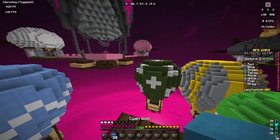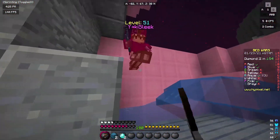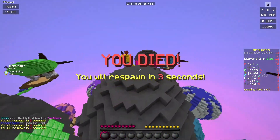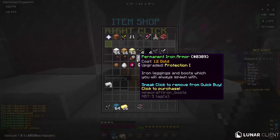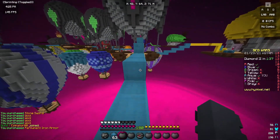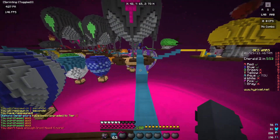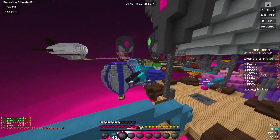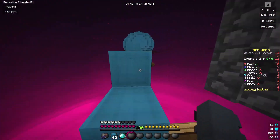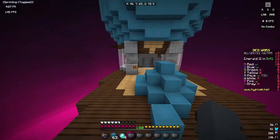I'm gonna head for pink next because they already took out their first rush and I think red and blue are fighting. This water is making it really difficult because they have both prot and sharp. I can for sure get some iron armor here and then maybe sharp too if there's enough diamonds — yep, I'll be able to get sharp too.